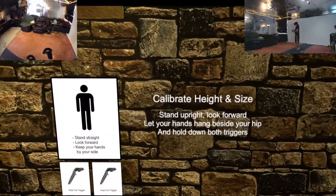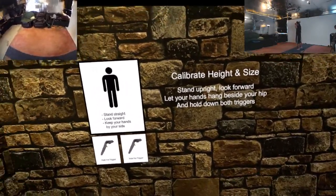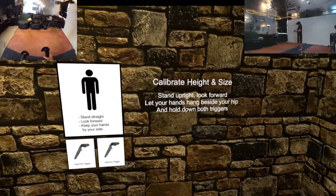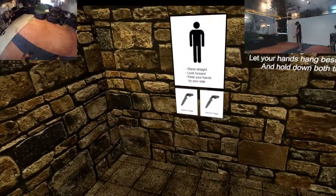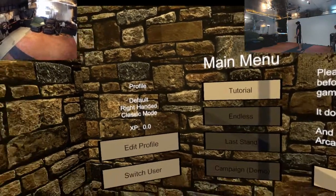That's cool. Calibrate height and size. Stand upright. Look forward. Let your hands hang beside your hip and hold down both triggers. Look forward. Keep your hands on the side. Okay. Perfect.